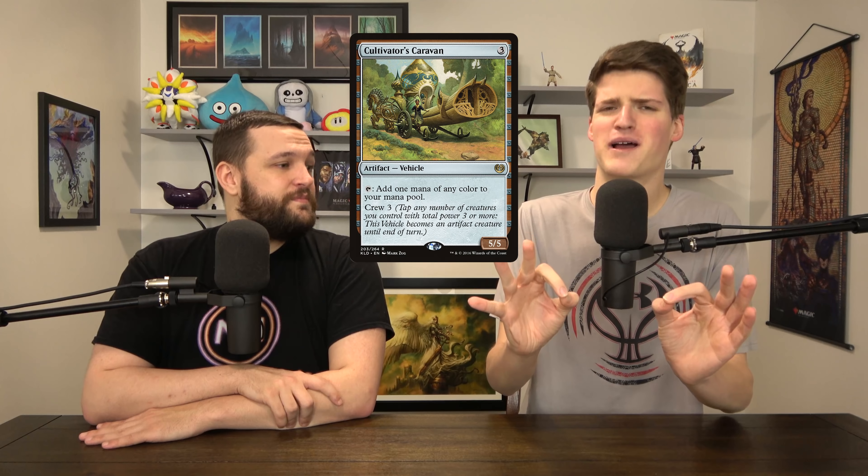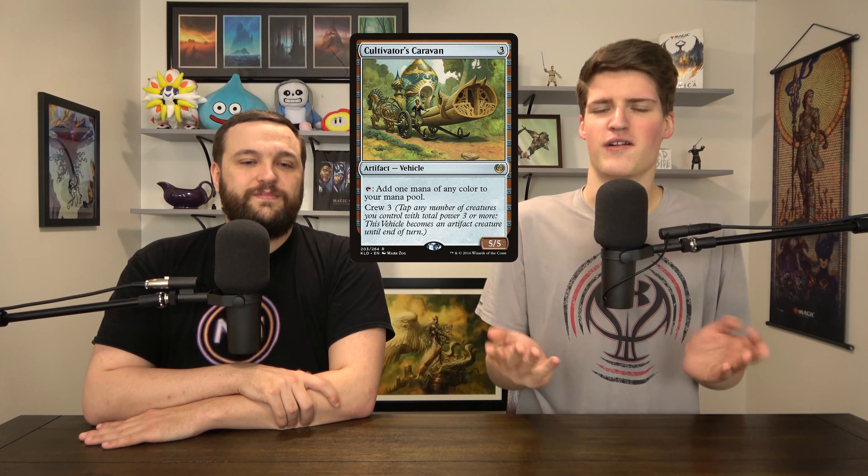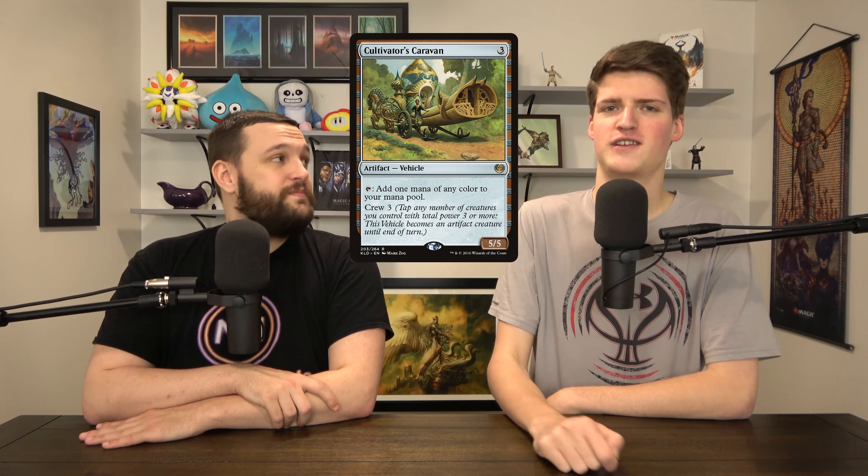Cultivator's Caravan — spicy ramp. If the board's clear and someone's shields are down, we can use Obosh or someone who's not going to attack to crew this and smash for 5, but if Obosh is out, it's 10. It's a mana rock that sometimes just punches for 10 damage. If somebody else wiped the board, this doesn't die to creature board wipes, so you can untap, slam something, and poke somebody for 5. Even better: after a wipe, slam Obosh, crew with Obosh, beat for 10. You just took 10 damage — I don't know what to tell you.